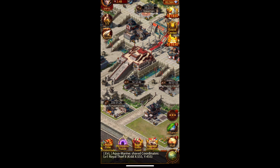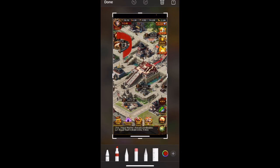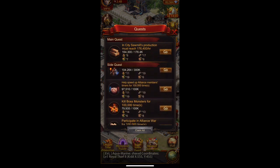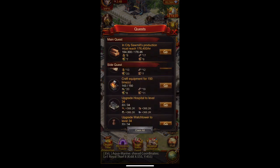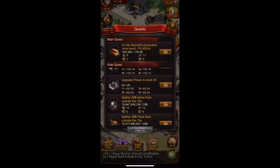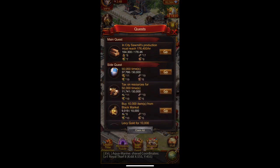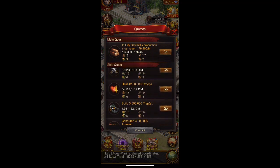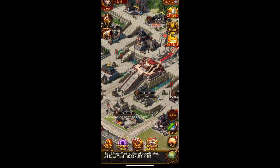One of the first and most basic ways to obtain gems is through quests. At the start of the game you'll get a lot of quests, and as you complete them some reward you with gems. It's not a lot, but it is some. I've completed most that pay out gems, but you will find some there that will reward you.